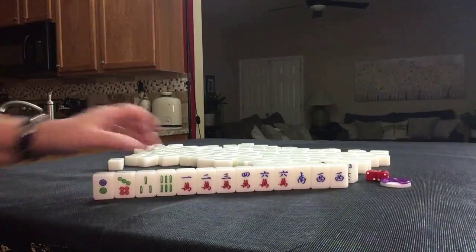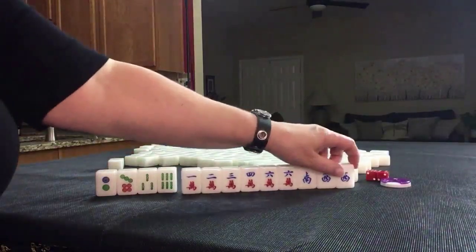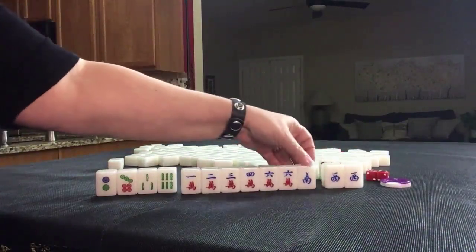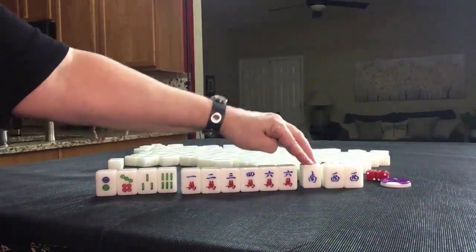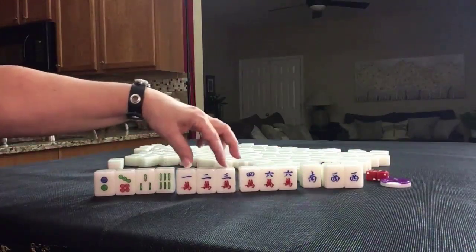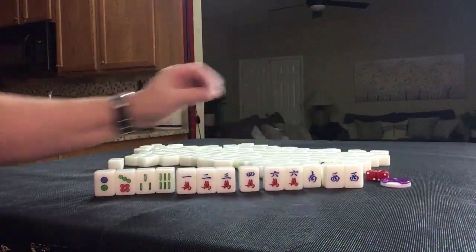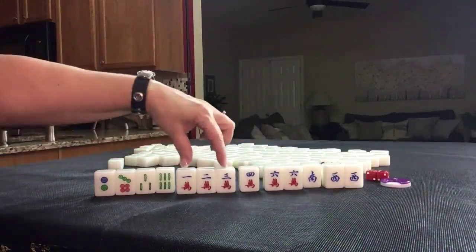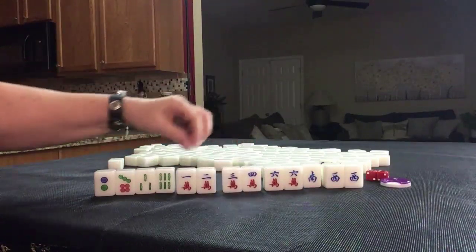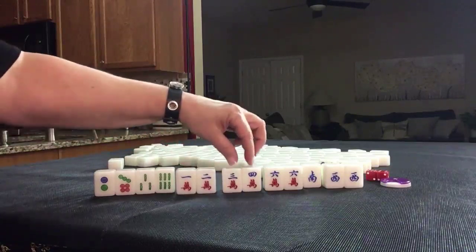If these were my tiles, I would play a half flush — all cracks with winds and dragons if we draw them. We could Pung here, and of course we'd need to pair up here, but we have a chow right there: one, two, three. We also have a potential Pung.